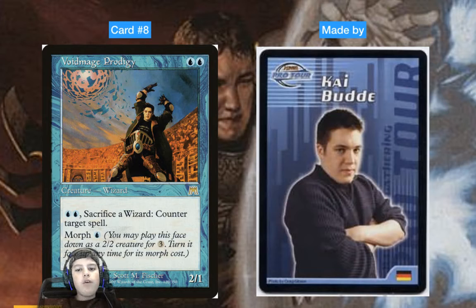Card number eight: Void Mage Prodigy — two blue, two-one Wizard, made by Kai Budde. It can get really powerful in a Wizards deck because for two blue and sacrificing a wizard you can counter a spell. It also has morph for one blue, so you can cast it face-down as a three-mana two-two and your opponents don't know what it is.